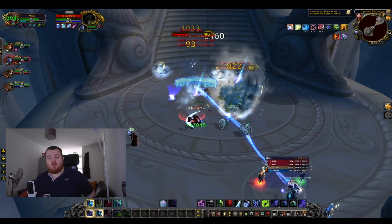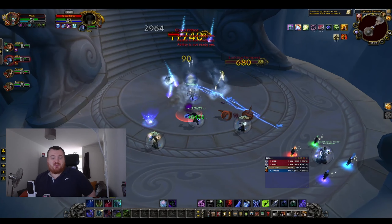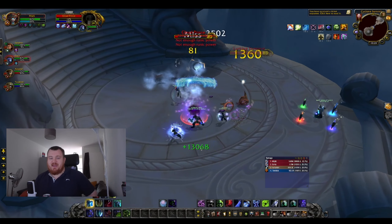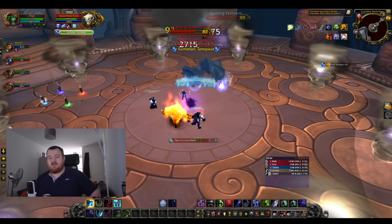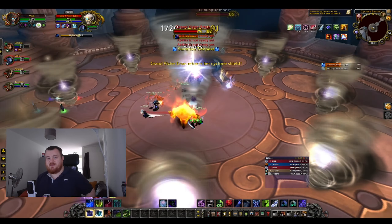Pillar of Frost gives slight utility and a 20% increase on a one-minute cooldown, which allows you to regularly have uptime on DPS cooldowns. Army of the Dead still feels like it hits like a wet noodle, but it has its uses — think like Maloriac's last phase when the tanks die. Army is an incredible tool just to pick up and deal with ads for the last 10-15 seconds.